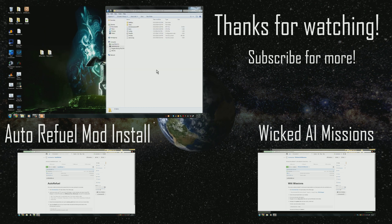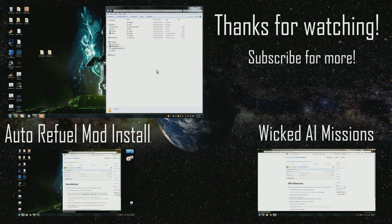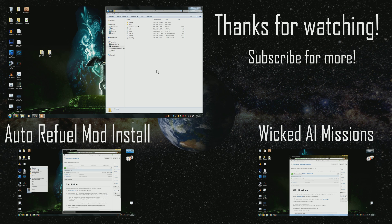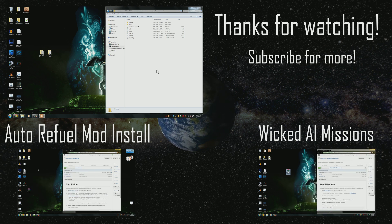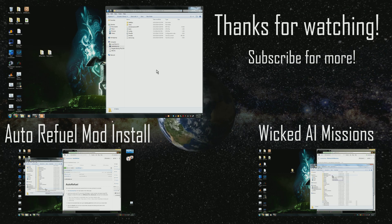This concludes the server update — everything is working fine and you should be able to log into your server. However, you will have to update your init.sqf again using the same method of referencing your old files. Remember that you have to reinstall all old server mods — auto refuel, tow and lift, missions, anything like that. Go back and watch my previous videos if you don't remember how to do it, and make sure you get them from correct sources. Don't download anything from a third-party source unless you trust it.